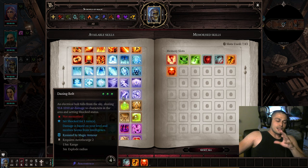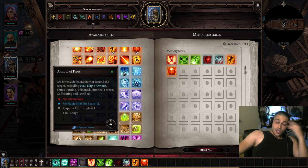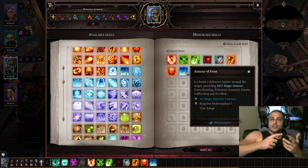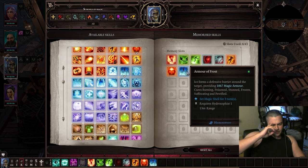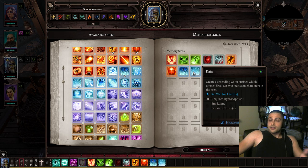Hydro is full of utility — very good and cheap spells. The first one is Armor of Frost, which you get very early. It recovers tons of magic armor, scales well, and cures burning, poison, stun, frozen, suffocating, and petrified. It's an absolute must. In a four-man party you need it on two or three characters to stay healthy and safe.